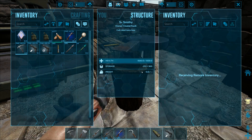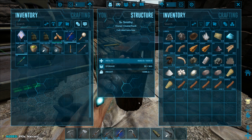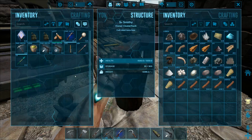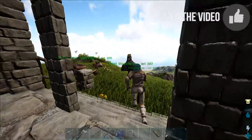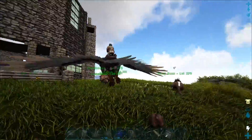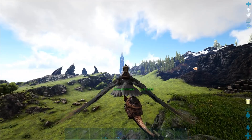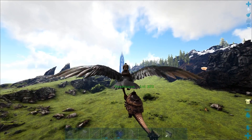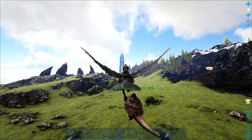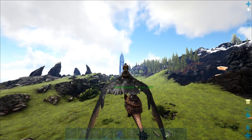Let me actually bring some stuff in case we want to do some taming over there, so we have a little bit of narcotic and we can make up arrows if we need it. I think we're all good to go. Let's go ahead and grab these guys. We're gonna head over to the obelisk and travel to Extinction. I'm just gonna travel over there, get my guys together, and then I'll bring you guys back once we're there.